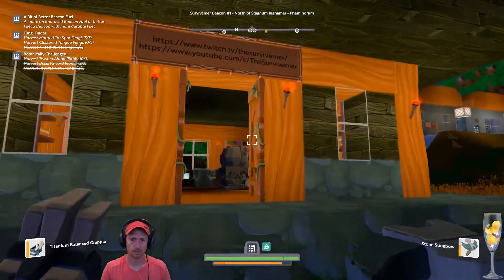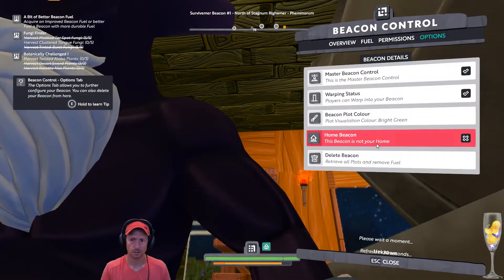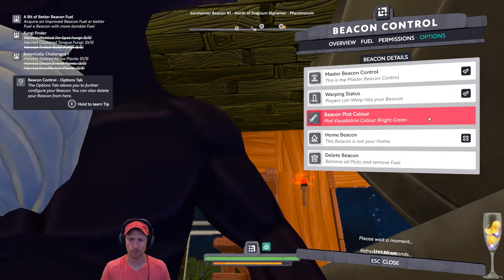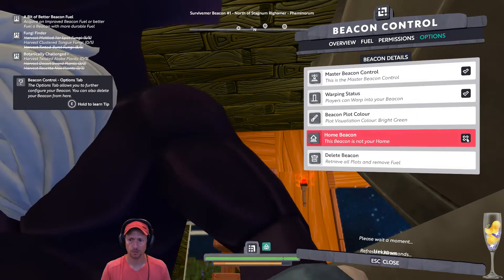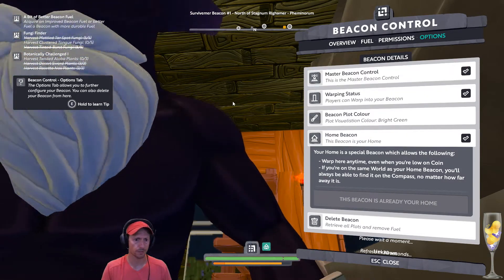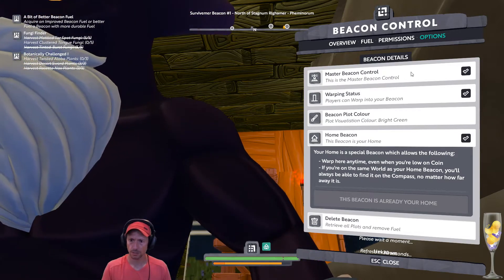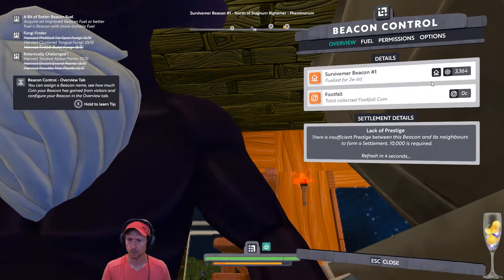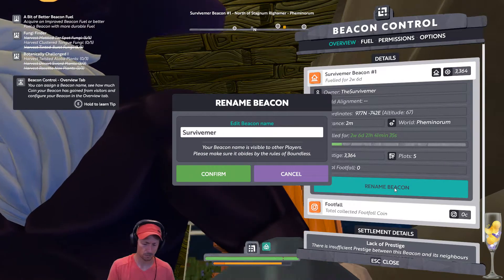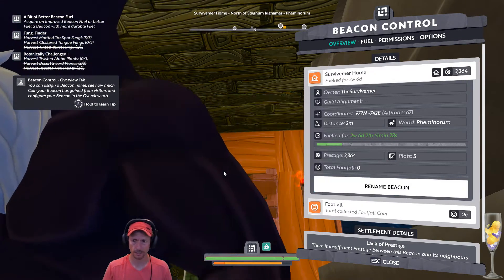Unnamed beacon. And that beacon has a name. This beacon is called something. Master beacon control — yes. Warping status — yes. Beacon plot color: bright green. Home beacon — make this your home beacon. Yes. There we are. The options tab will let you further configure your beacon. Thanks so much. So this is my home beacon. Rename beacon — it's going to be a survivor home. I don't need to put beacon at the end, it is a beacon.